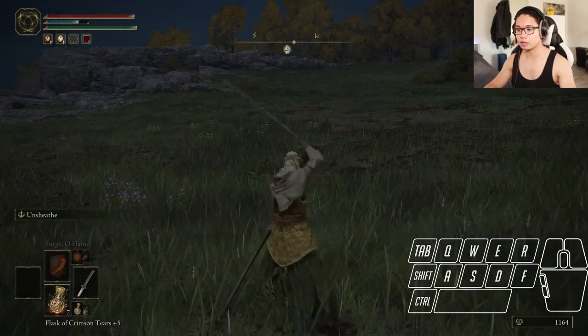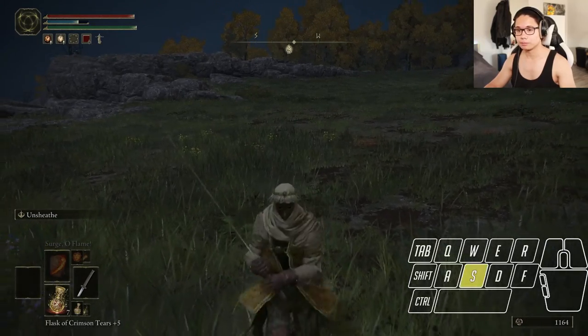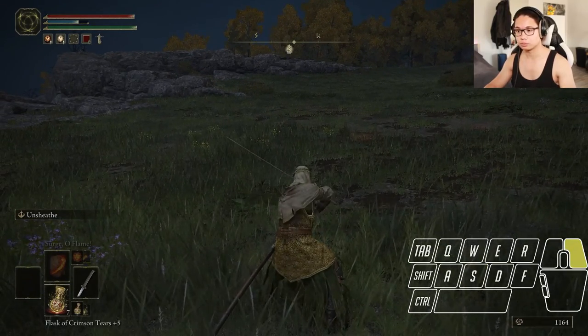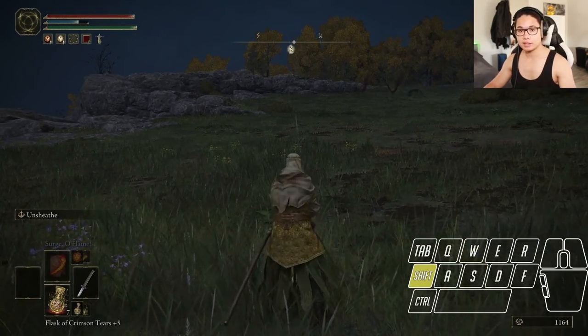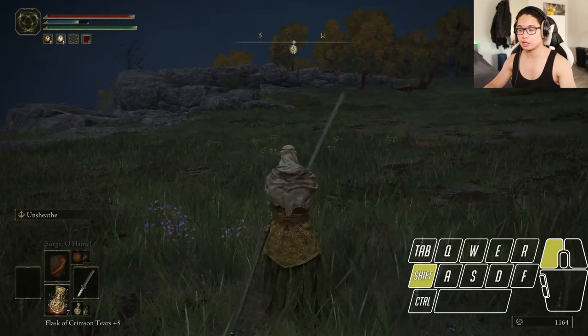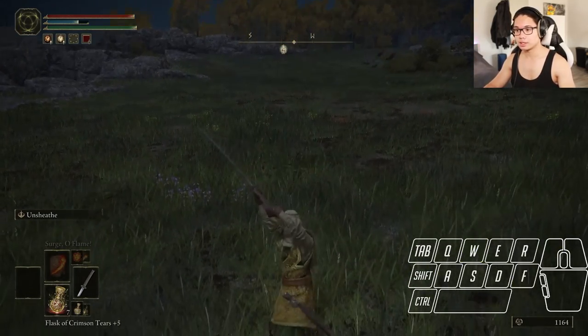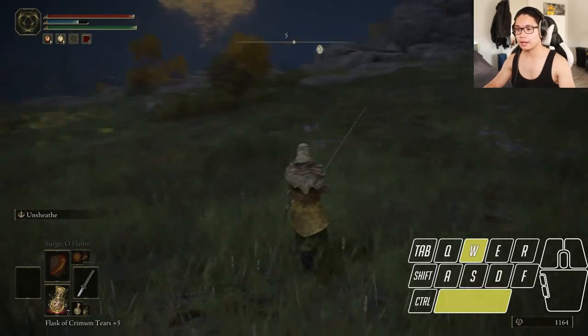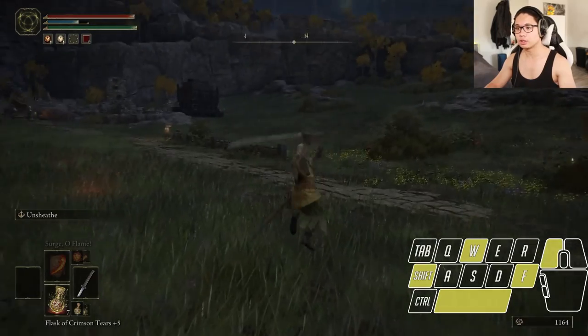With left click we have our standard combo. With right click, we can block. With Shift and left click, we have a light heavy attack, and holding Shift and left click gives a large heavy attack. If you jump, you can also do attacks — you can run and jump and do a normal attack, or run and jump and do a heavy attack.